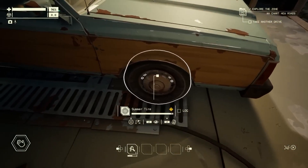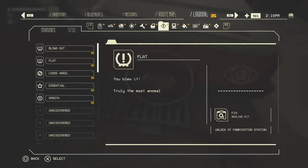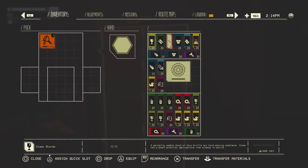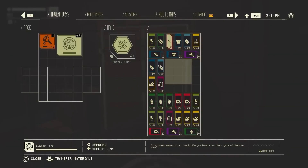Looks like something's up with our tire. Let's take a look and see what's going on. Looks like we've got a flat. Since we're back at the garage, we're going to replace it with a spare that we've got on hand, but with the right tools, we could fix that puncture while we're out on the road.